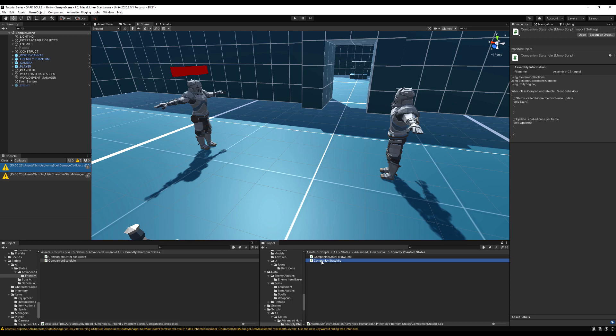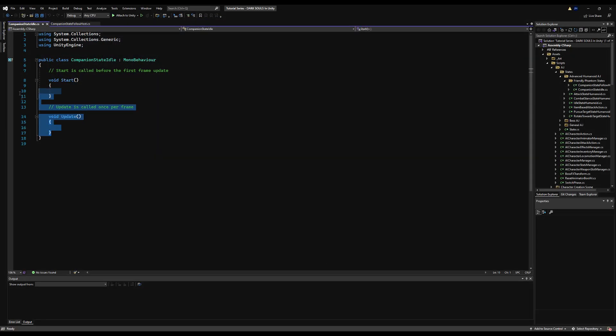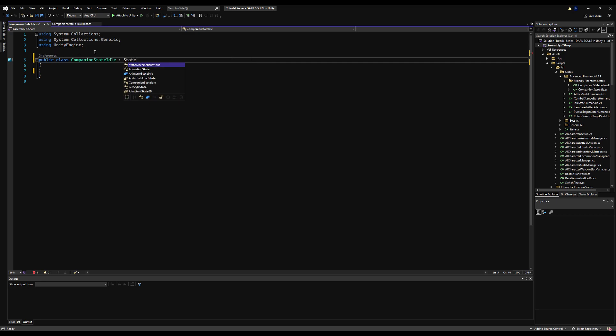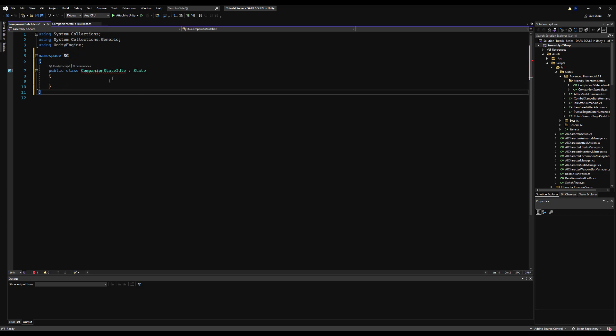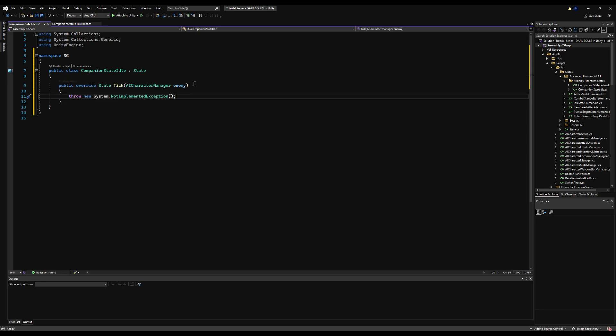Let's make 'companion state idle.' Minimize Visual Studio, open this up, erase the start and update functionality, make this derive from State, call in our override. Make sure you don't forget your namespace, otherwise you won't be able to make it derive from State.